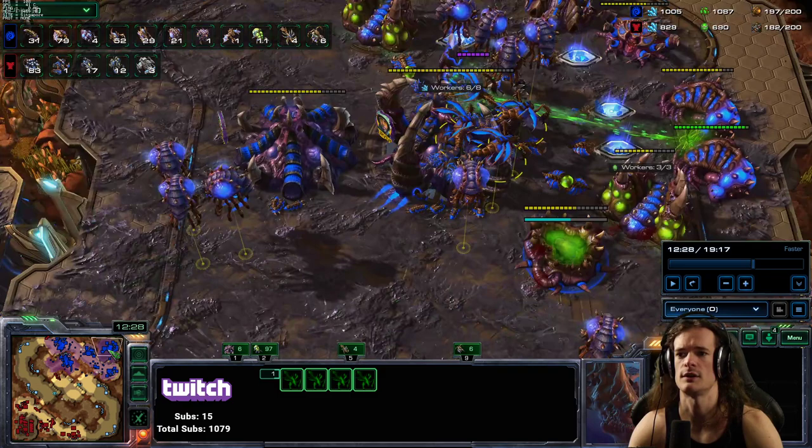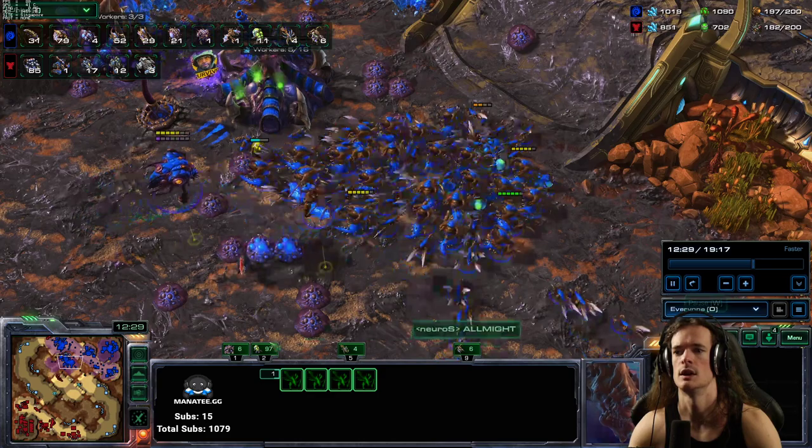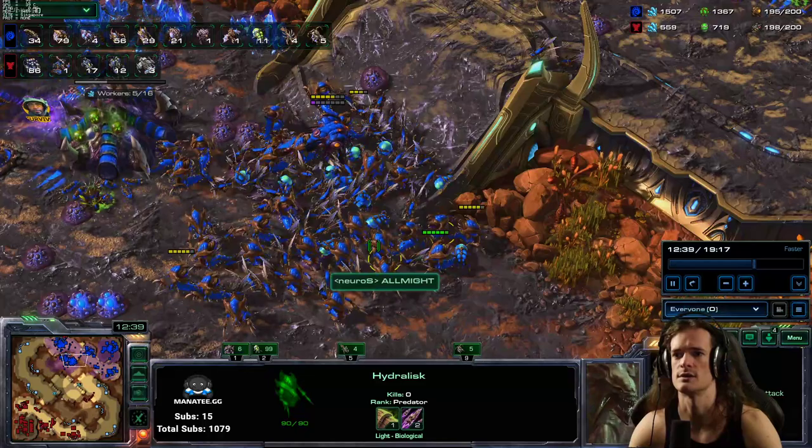You have your vipers on a control group - you can double-tap that. Then you hold down the consume key and shift, and then you right-click 1, 2, 3, 4, 5, 6, 7 buildings like that. And then go to your army and right-click a hydra. What the vipers are going to do is get energy here. You just send the vipers to follow one of your hydras. This makes it nice and easy.